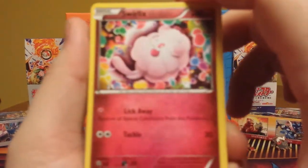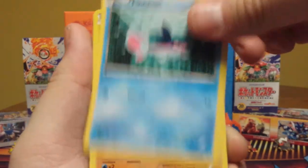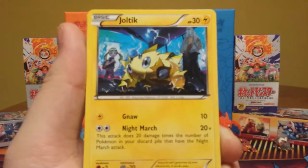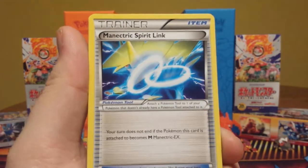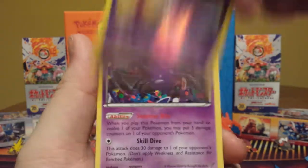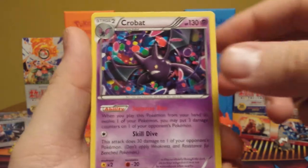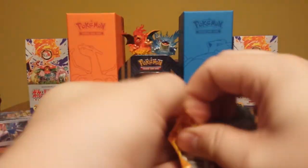First pack: Phantom Forces. We got a Swirlix, a Finneon, Gligar, Joltik, Yanma, Girafarig, Spirit Link, Swalot, Swalitea — rare reverse — and a Crobat non-holo. I thought that was a holo there for a sec. A lot of the Phantom Forces have that pattern in the back.